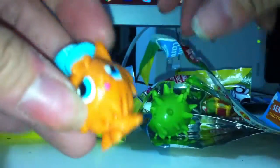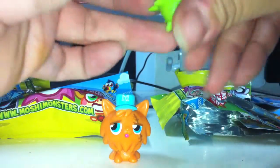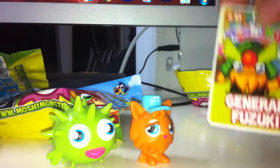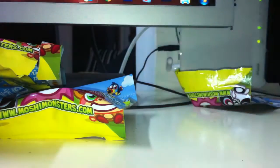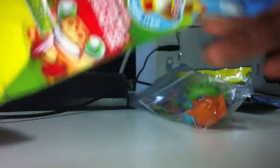I already opened one package — there it is. I was very curious. I forgot the names — I knew the names, now I forgot them. I think this is Blop or something. What I'm going to do: this code goes with the card. I'm going to put the card and code together, so when I sell it, it was not played with. So I set it like this — great, put it to the side. This is actually my first Mushi in a bag, so it's very exciting.